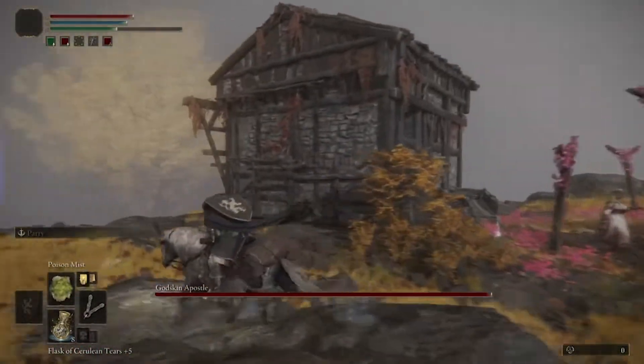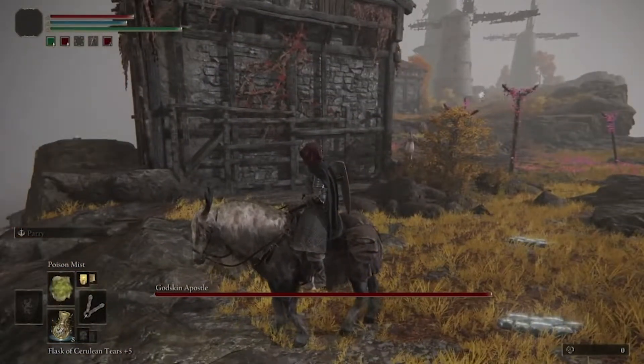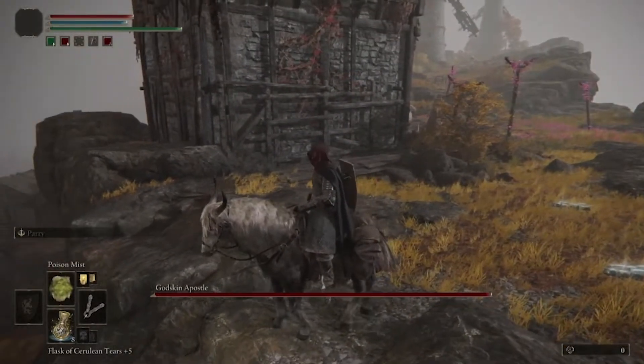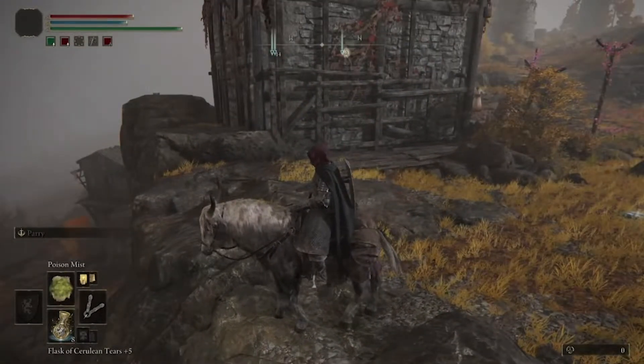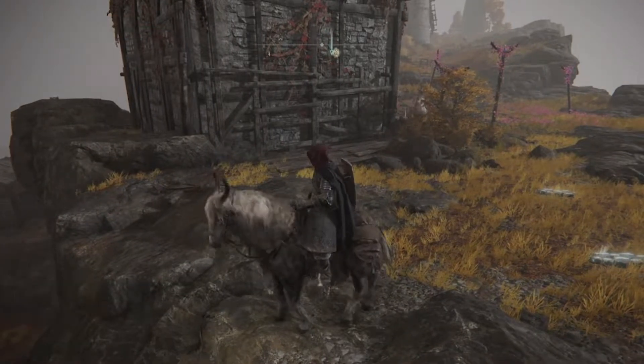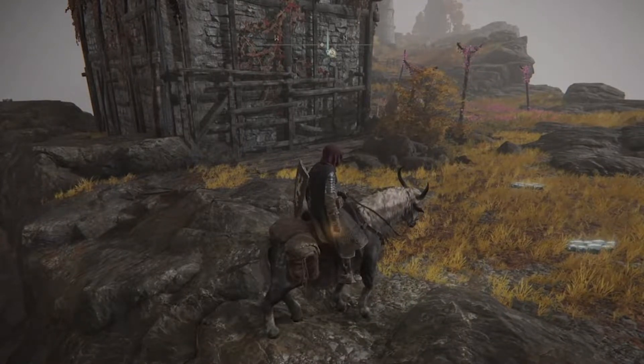When you come across this area, you're going to notice him walking down from the main windmill. It's best to go ahead and trigger him at this point and get him to chase after you just for a little bit. When he starts coming after you, just run away until you lose the boss meter at the bottom of the screen. At that point, he's no longer triggered by you, and he's going to simply go back to a resting location.